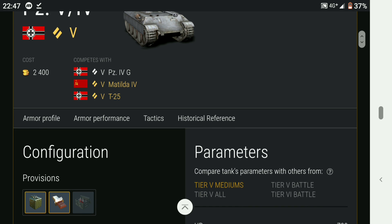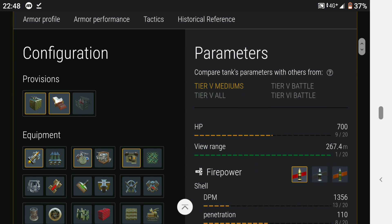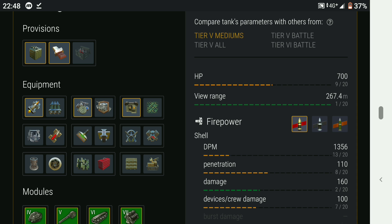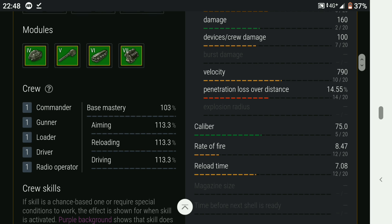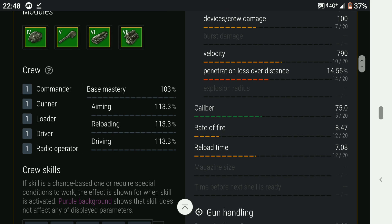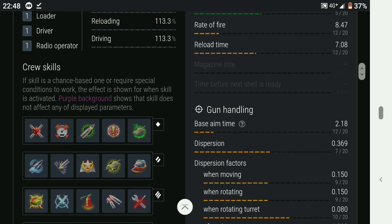The tank itself is okay — nothing special. The penetration is not great, the armour is okay, and the front plate can be pretty strong if you can wiggle the tank. Penetration is 110, damage is 160 alpha per shot, 75mm calibre gun, and the rate of fire is 8.43, giving a 7.8 second reload. Aim time is pretty good at 2.18 seconds and dispersion is okay-ish at 0.369.